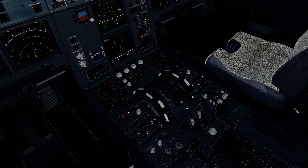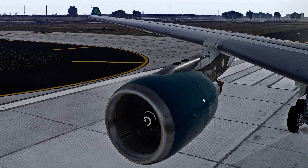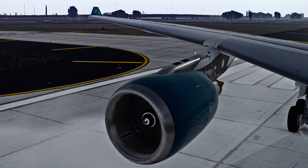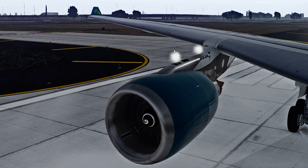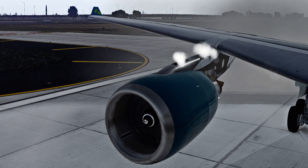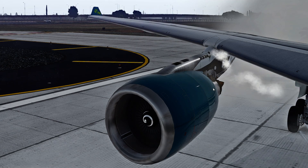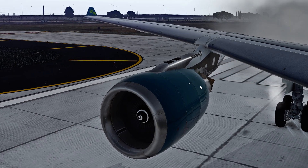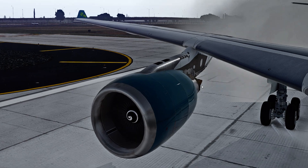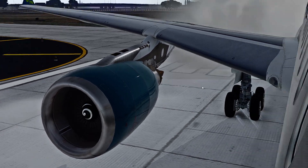Let's start engine number 2, starting engine 2. You'll see here I've got some particle work as well on the second engine. These change depending on the temperature — anything below 10 or 9 degrees or so you start seeing this. That's engine 2 started, looking good so far.